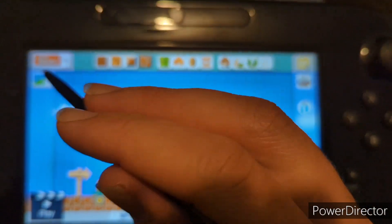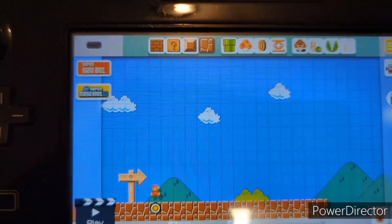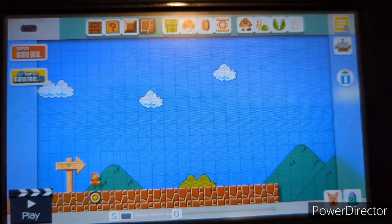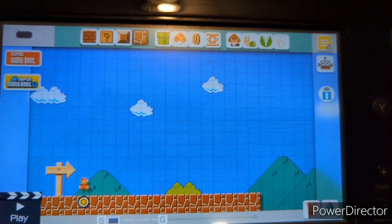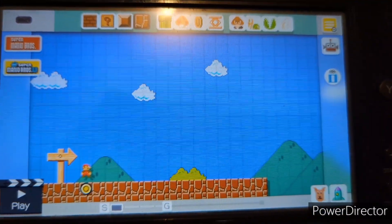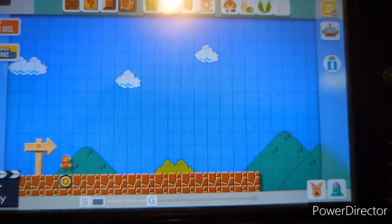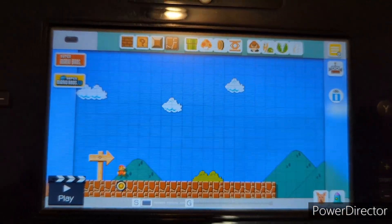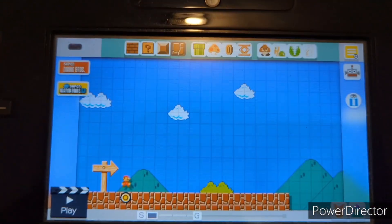In the Wii U version, when you boot up the game, you start off with two game styles: Super Mario Bros. and New Super Mario Bros. U. I really wish they should have just unlocked all four of them immediately, but I'll let that pass. As you spend five minutes with the course elements, you'll get more the next day, which is really weird for an unlocking system, but I'll let that pass too.